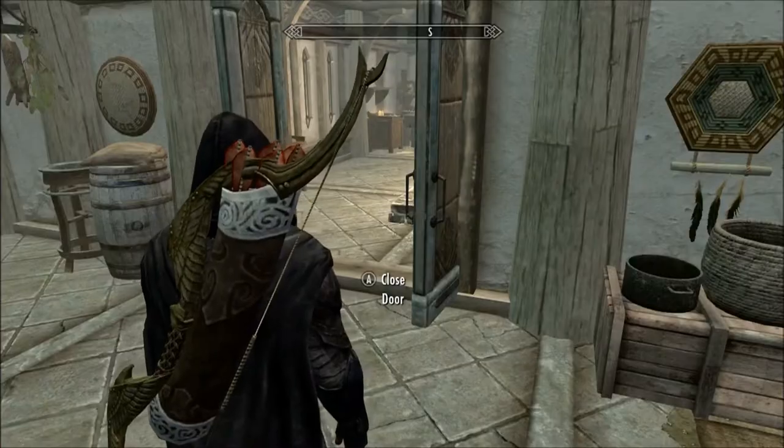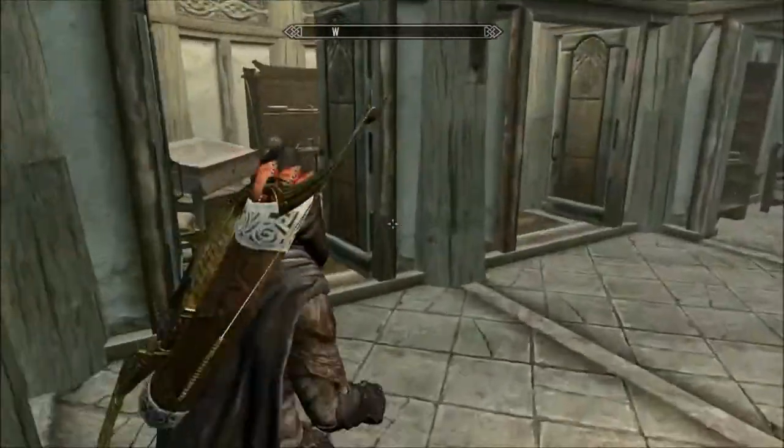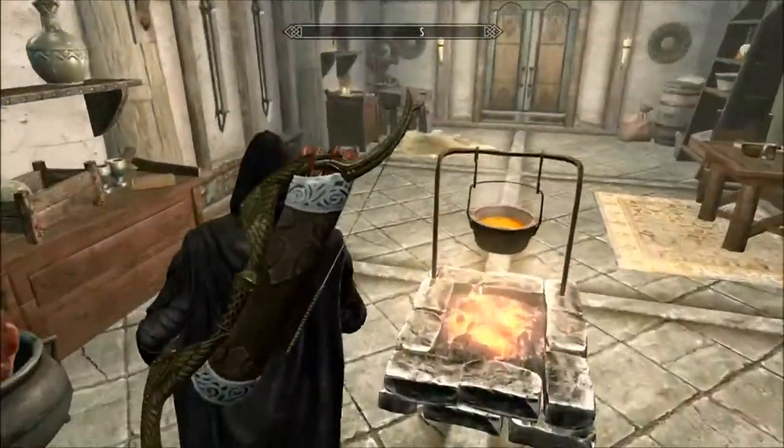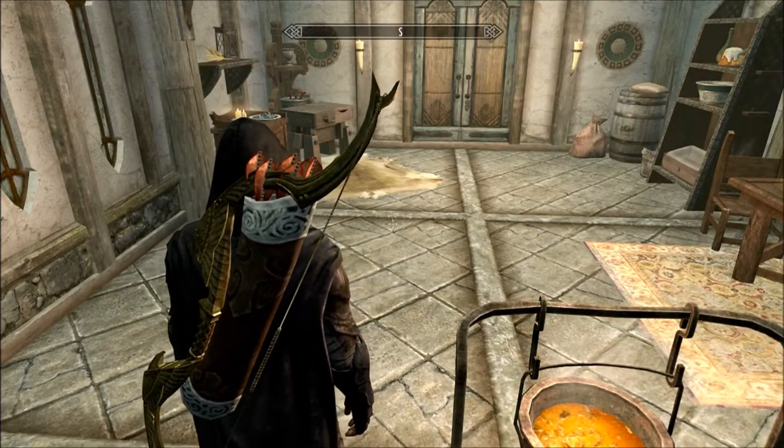You take whatever you want to enchant and those soul gems — it doesn't have to be even a good enchantment, as you can see. Well, actually mine was a pretty good enchantment, but I just use common soul gems. So it only fortifies your carry weight by like 10 points per item, so it's not that useful.